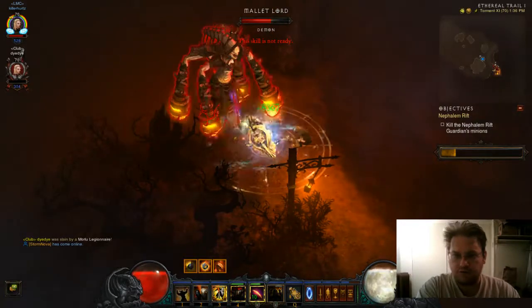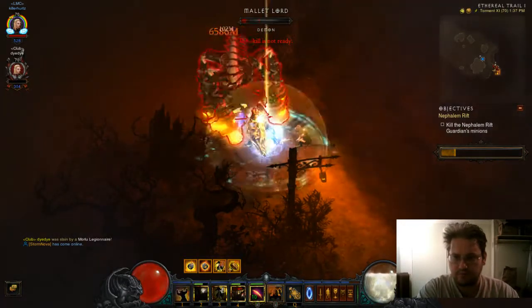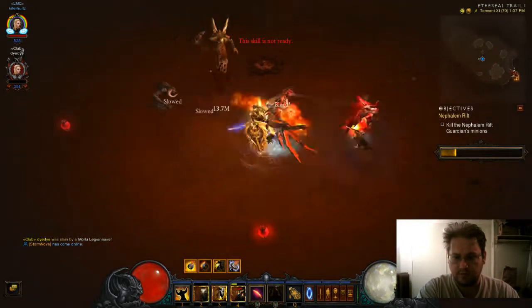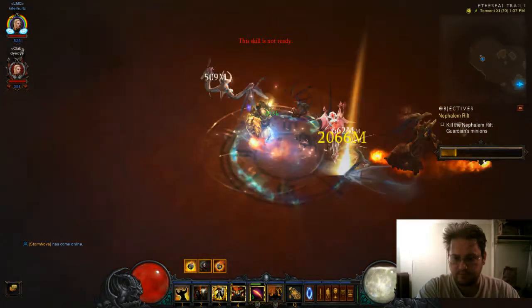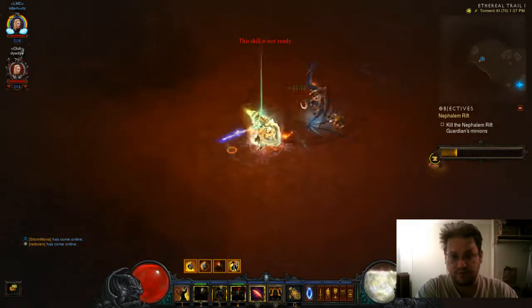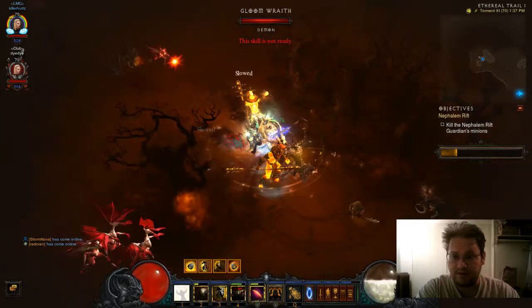One thing you've got to pay attention to is your skills. If you sit there and forget to put up your Iron Skin, your Laws, or forget to go back into Akarat's before the cooldown pops off, you're gonna get wrecked.